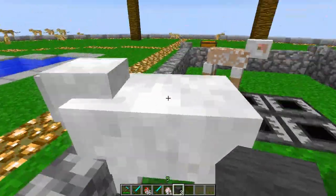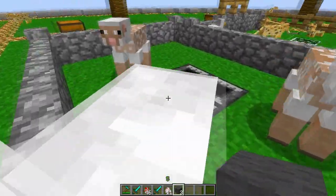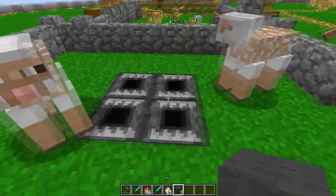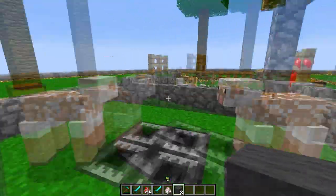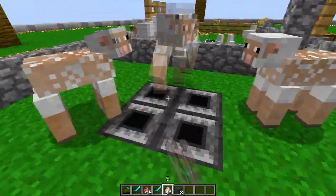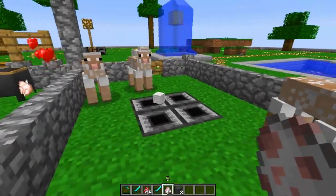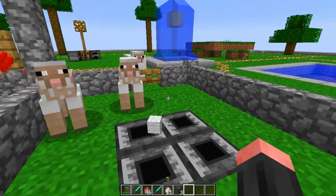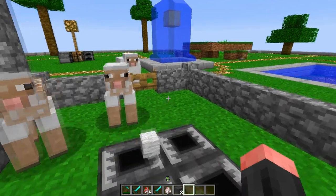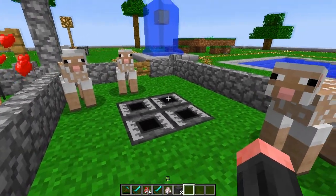When I push a sheep onto the clipper, as you can see it automatically gets sheared quite quickly and the wool will drop. This mod is also compatible with Faf's mod with the allocator, which will automatically suck up blocks — so that can be really, really useful.